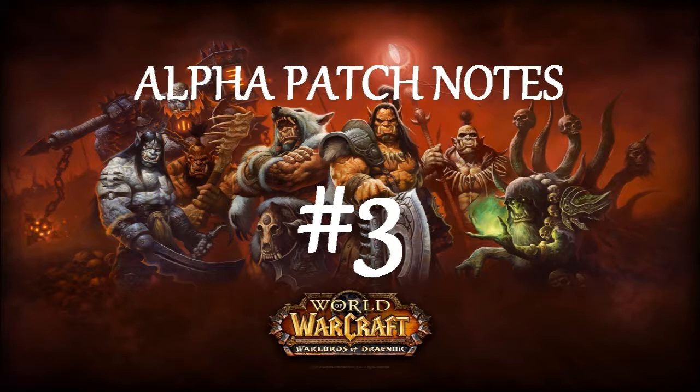Surging Mist is now available to all Monk specializations. It costs 30 energy in Ox or Tiger Stance and continues to cost mana in Serpent Stance and Crane Stance. However, it only generates Chi for Mistweaver Monks. Stance of the Spirited Crane now replaces Stance of the Fierce Tiger for Mistweaver Monks. Stance of the Sturdy Ox now replaces Stance of the Fierce Tiger for Brewmaster Monks.